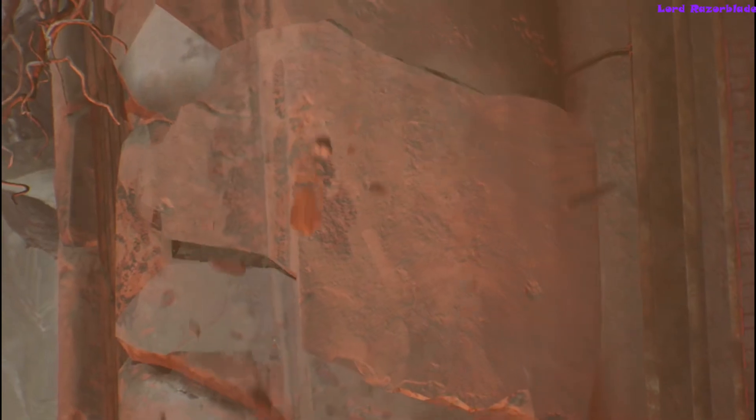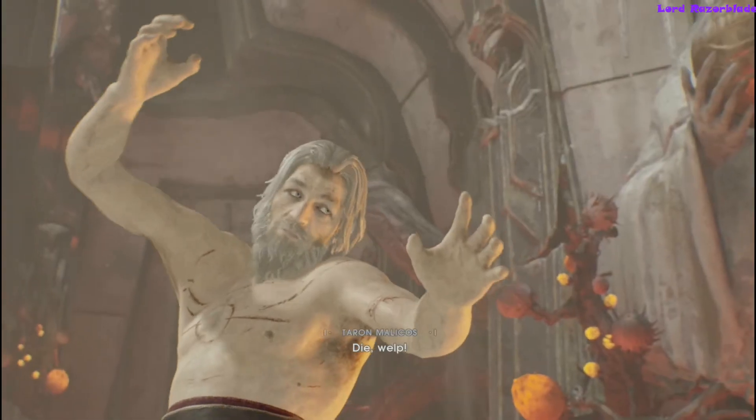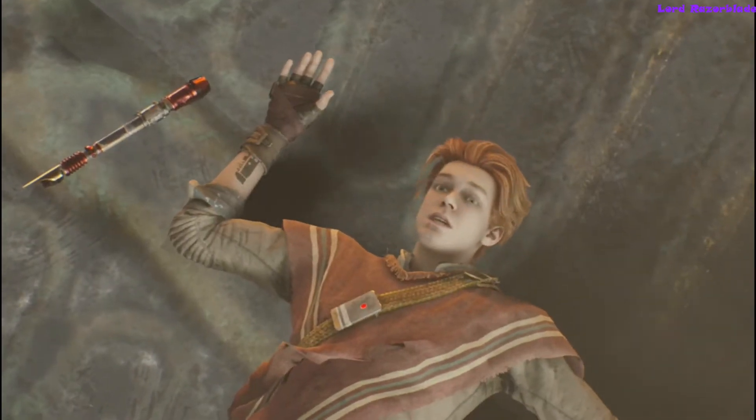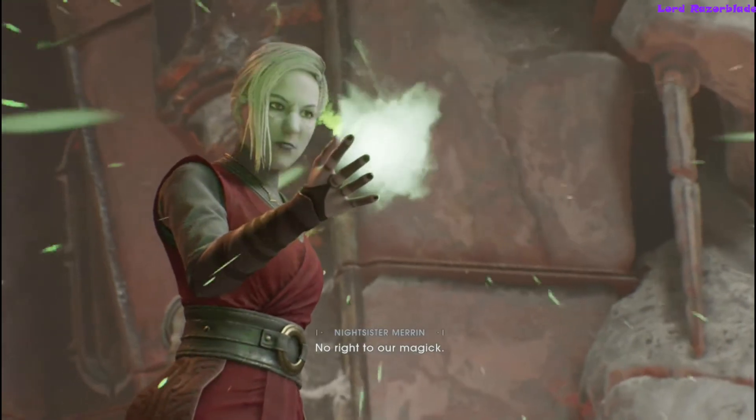Once you have the single blade out, use your split saber to stun him again and follow up with a single blade attack to make sure it hits. Just hit the boss with each of the three attack types. You can also use regular enemies with higher health or mini-bosses that can't block — hitting with all three will count as well.